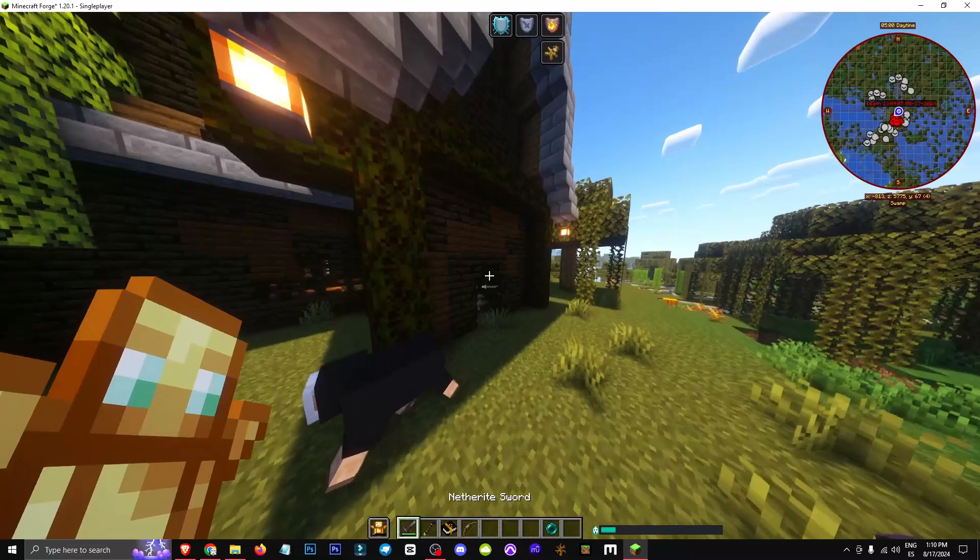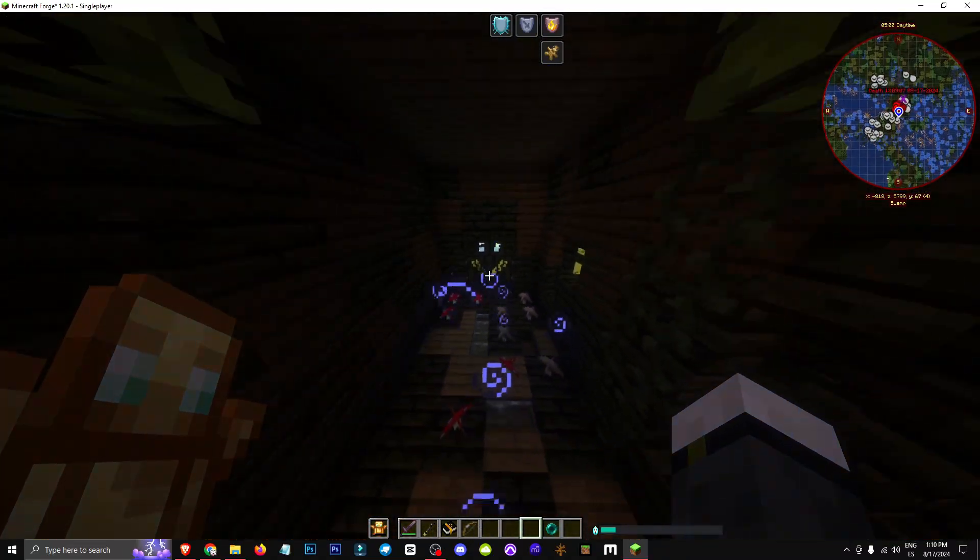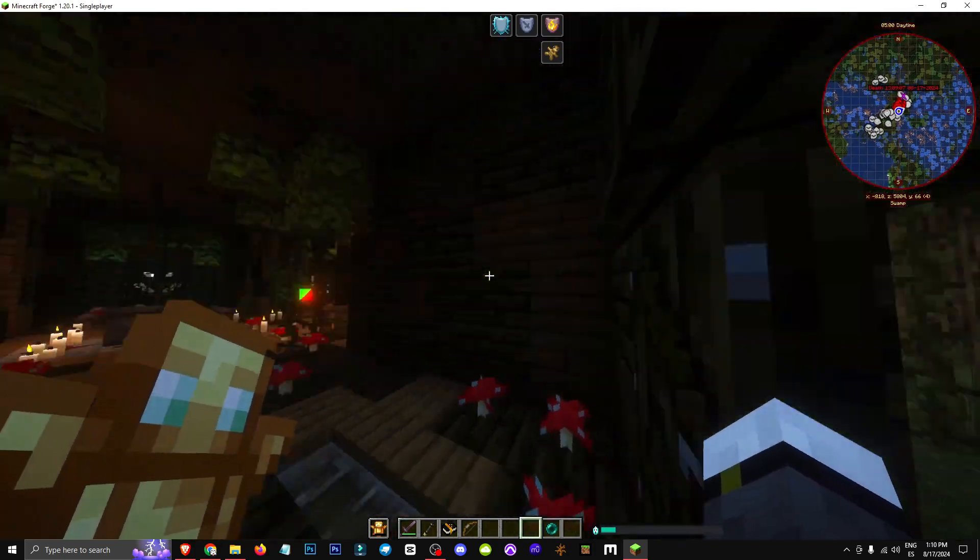That's how we can find this mob and how to kill it. Hope you enjoyed it — the coolest part is definitely the smiling doors, pretty creepy. I think it's the best detail overall.